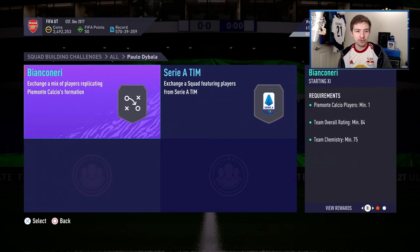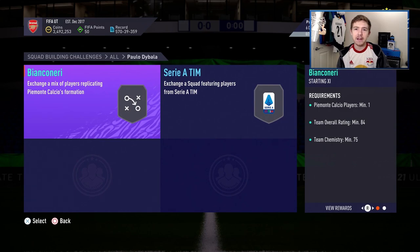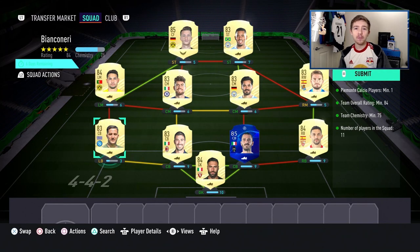So let's have a look. You've got two SBCs to complete. One of them is an 84 overall with a Juve player, and the other one is an 85 overall with a Serie A player and an Informed. So considering you're getting a 91-rated card back, that's not particularly too expensive in my opinion. For the first SBC, it's quite a mix — Serie A, La Liga, Premier League, and Bundesliga as well.